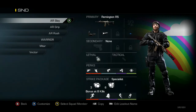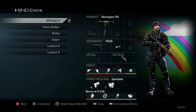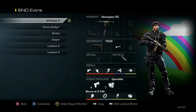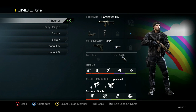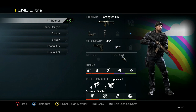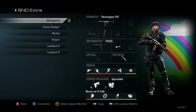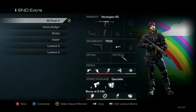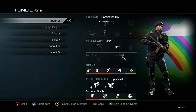Getting into the extra classes here. The second AR Rushing class is slightly different — I've got the Remington with Blue Dot and Grip, P226 with Muzzle Break, and then a Stun, then Ready Up, Agility, Marathon, Dead Silence, and Focus. This one is for when I need to get there a little bit quicker, because if you noticed on the other one, I didn't have Marathon on it. If I had 10 classes, I'd be pulling this one out about as often as the other AR Rushing class.